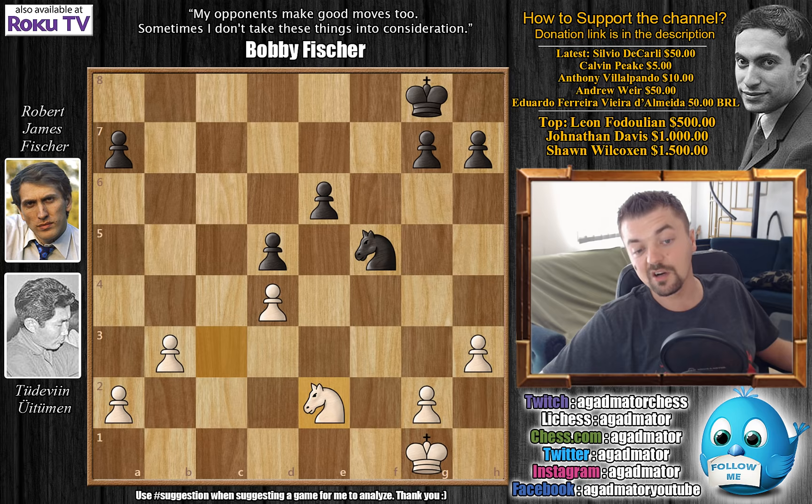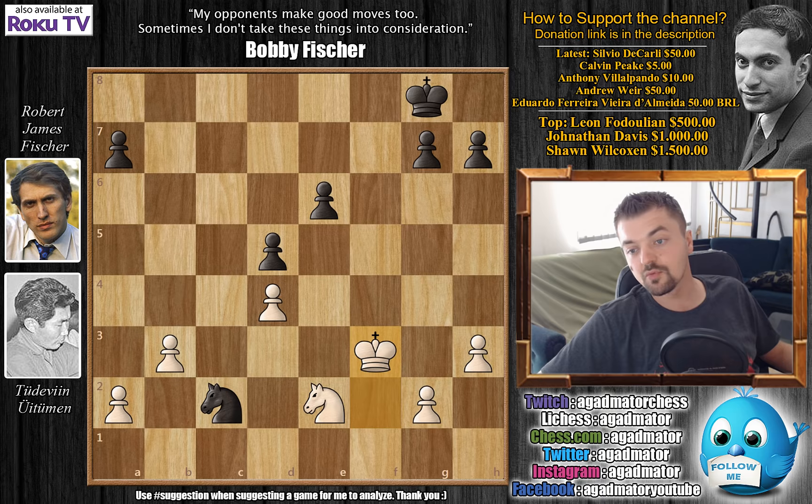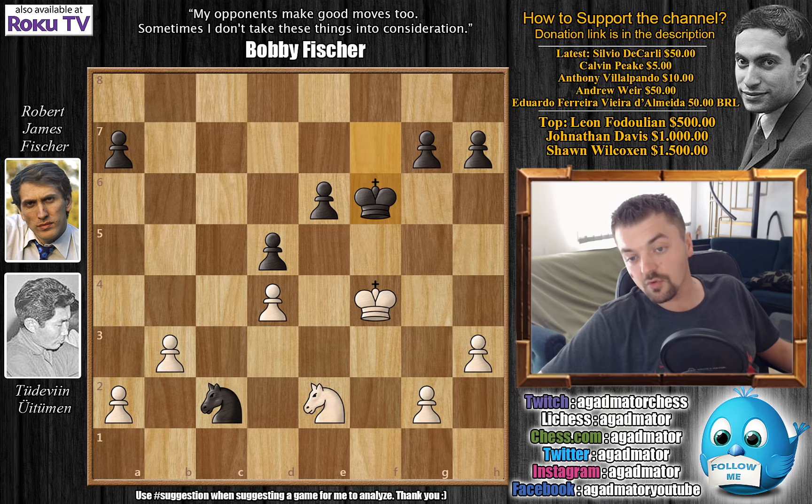King to f2 attacks Fischer's knight; knight to c2 now controls the d4 pawn nicely, not allowing the e2 knight to move. King to f3 improves the king's position, and Fischer does the same — king f6, king f4, king f6 — both players simply improving their kings, as that's what you want to do in the endgame.